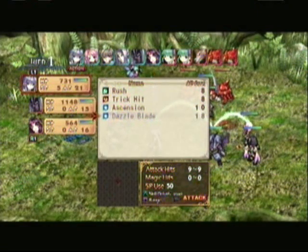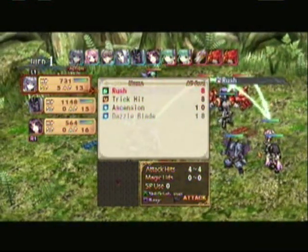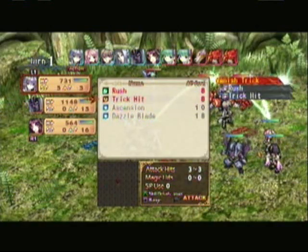There are certain special abilities, like this one here — Dazzle Blade — which uses SP. Your SP will grow as time kind of moves on. This is a very nice attack, does a lot of damage. For now, we're just going to Rush and Vanish.